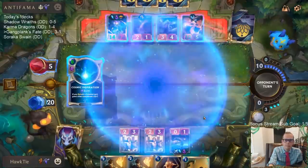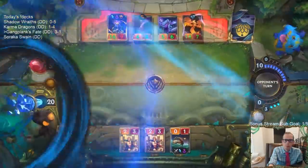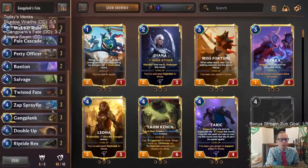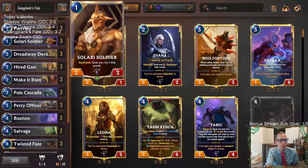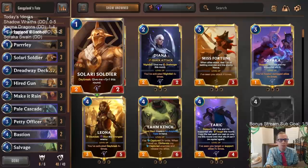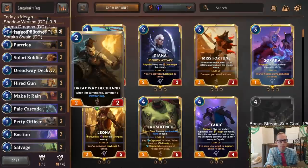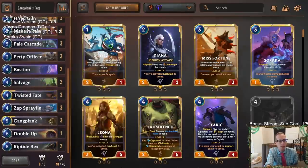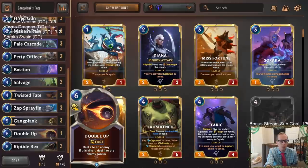They still haven't spent any mana yet. Pale Cascade and Bastion — both of those cards were awesome. And whenever we had Solari Soldier on turn one, it was good. But we had a big problem of drawing all these Jagged Butchers, Solari Soldiers, Dreadway Deckhands, and Hired Guns later on. Just didn't feel like we had enough top end or enough ways to actually win games. Unfortunately, I think I like the Noxus version a lot better — being able to have all that Nexus damage.